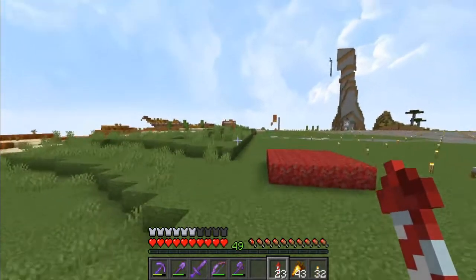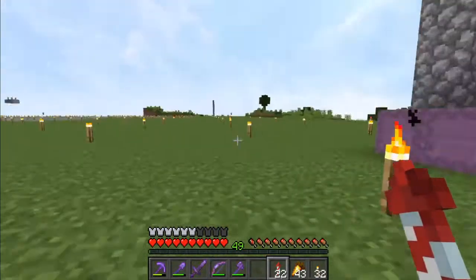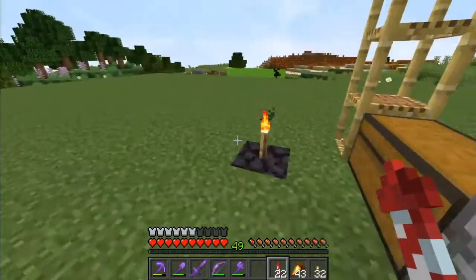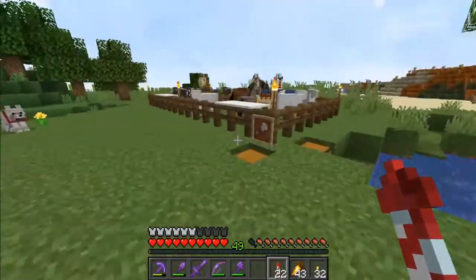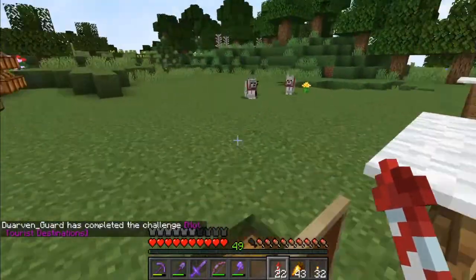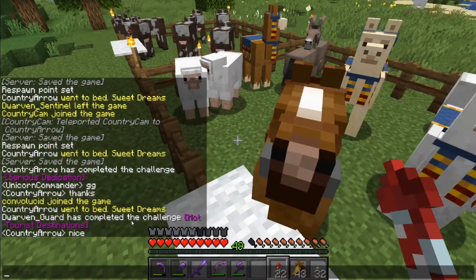Before we get started on building this tower, I want to show you what I've done over the weekend. I have completely flattened out this entire area. I've got all the animals and all my projects that I had here moved over in that area. I've got it all torch-spammed because when we make that platform up there, it's going to be darkness down here and I don't want a mob farm down here. I've got three trader llamas - the white, the cream, and the brown - and two donkeys.